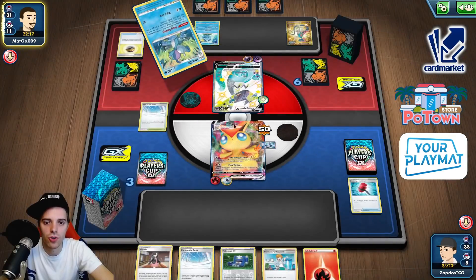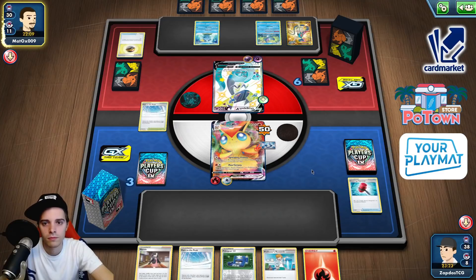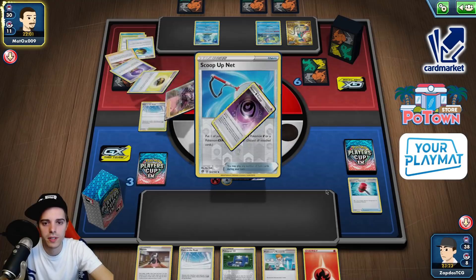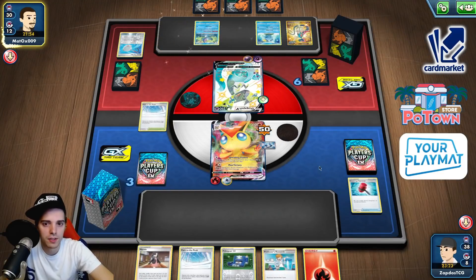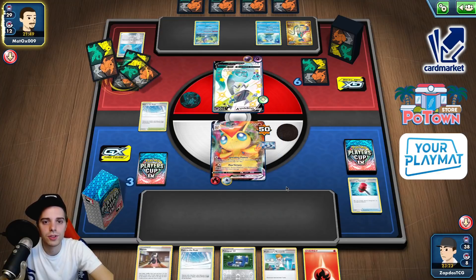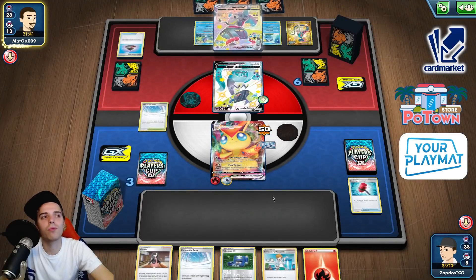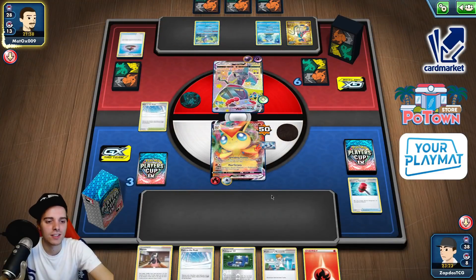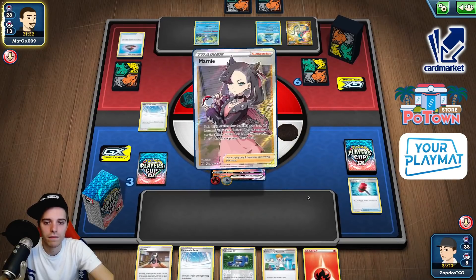If we had held on to our Boss's Orders this Dragapult VMAX would not even exist right now. But knocking out a Drizzile and then knocking out — Scoop Up Net. Two Marnies down the drain. He could Marnie us again. Probably should have slapped down our Victini V by now. But it's fine that it's not on the bench right now because that means his 50 damage output is not working out too well. Evolution Incense — here comes Dragapult VMAX. If only one hammer would have worked out. Here comes Quick Shooting — and Marnie on top.